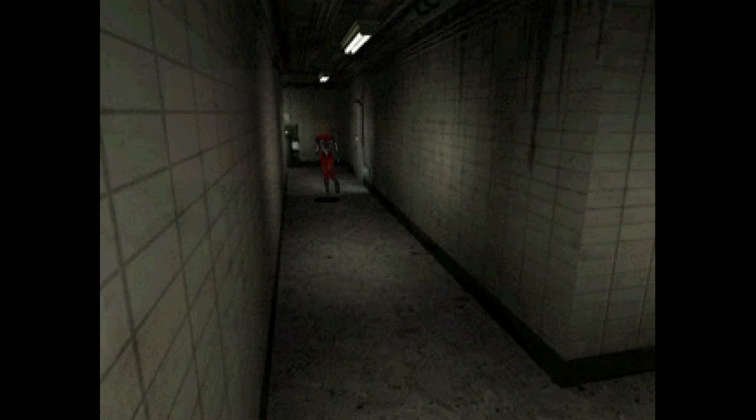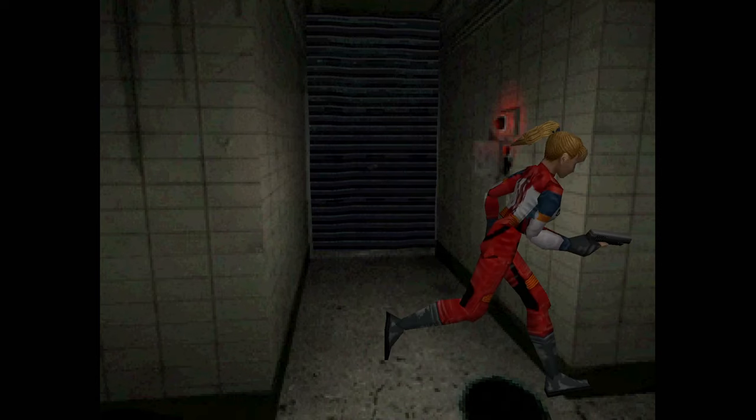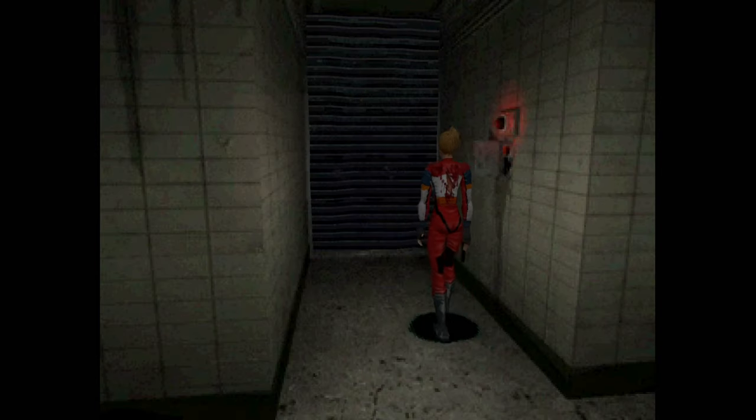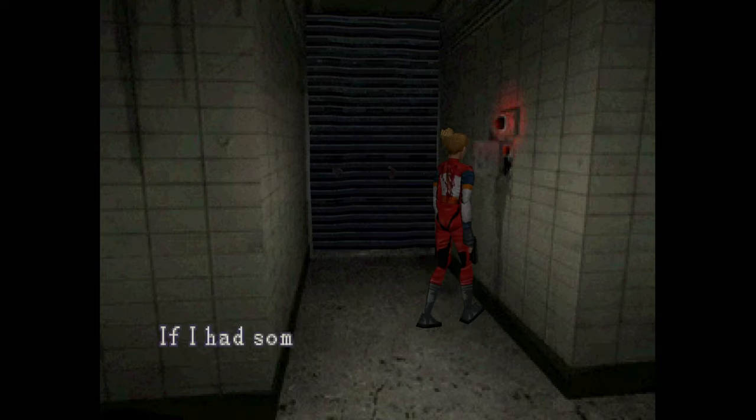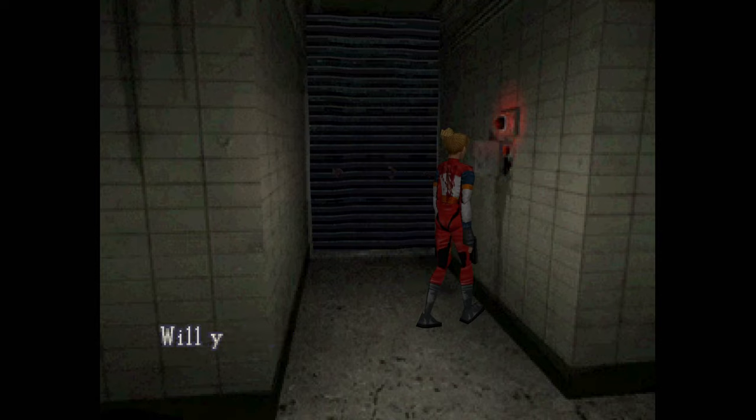Alright, there's zombies in here somewhere - or no, they're behind this door. That wire disables the safety lock. Well, I mean, I'm gonna have to at some point, right? But what's going on here?